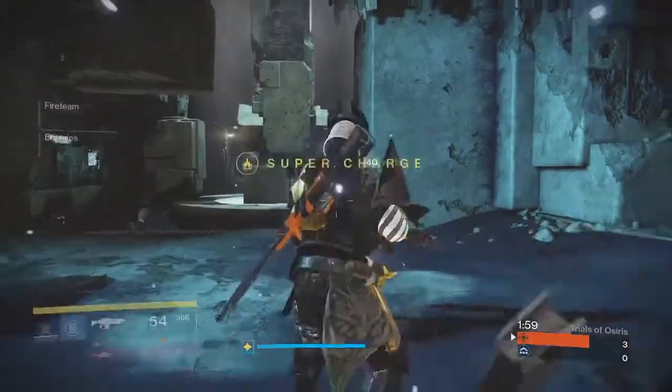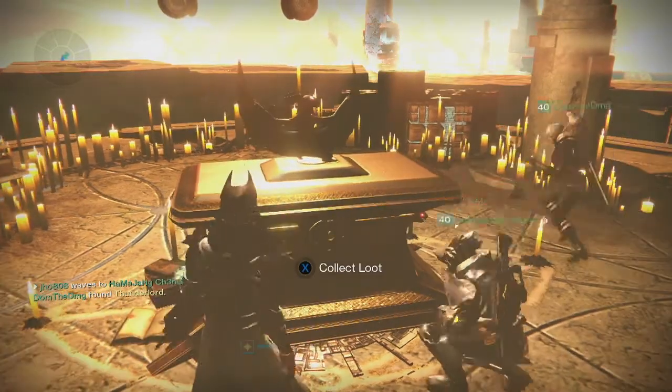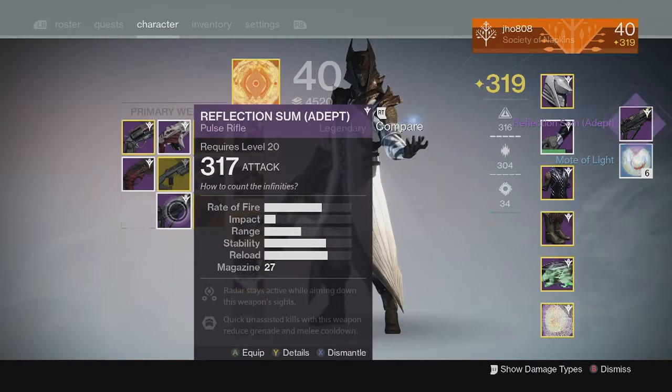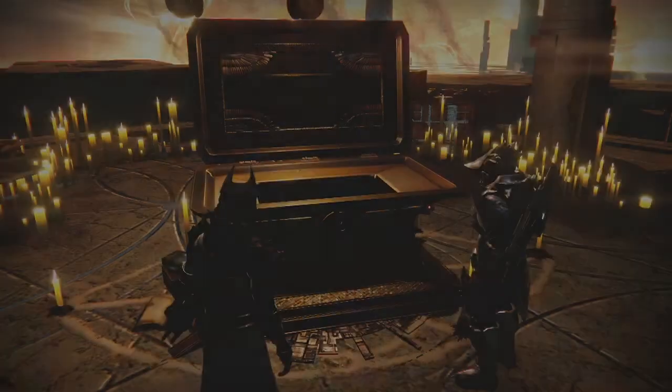But anyways, let's get into my loot for this week. Starting off for my first character on my Warlock from the Lighthouse chest, we ended up getting a Reflection Sum and 6 Motes of Light. My Reflection Sum came in at 317, so a pretty solid drop on that first Lighthouse chest.